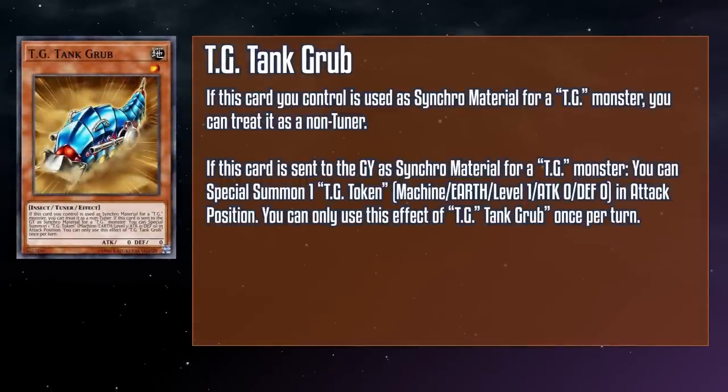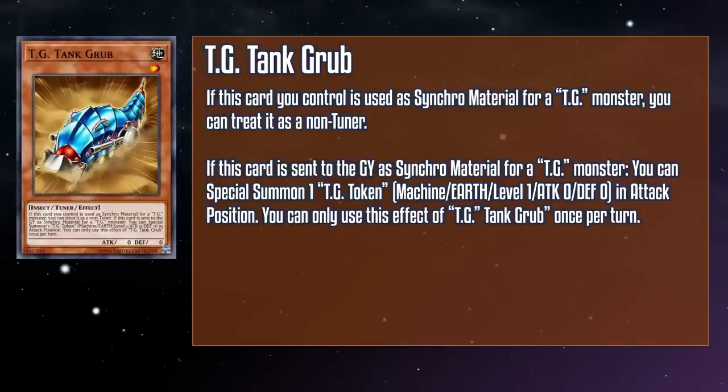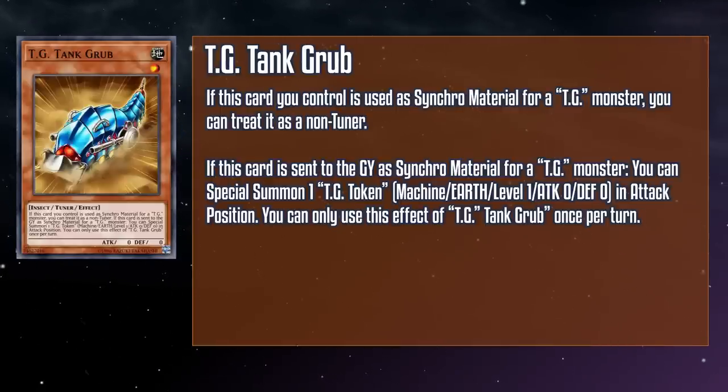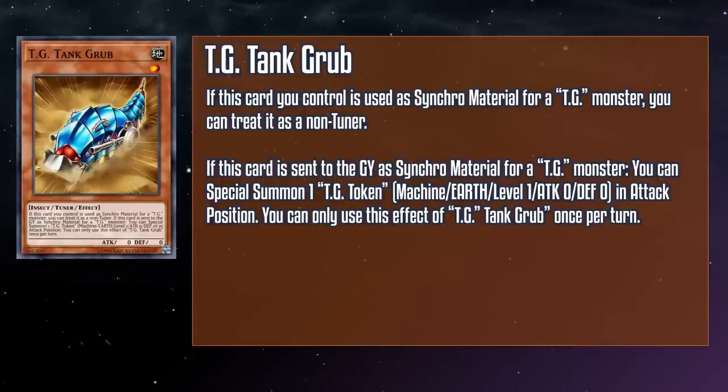TG Tank Grub is a level one earth insect tuner monster with zero attack and defense. If this card you control would be used as Synchro material for a TG monster, you can treat it as a non-tuner. And if this card is sent to the grave as Synchro material for a TG monster, you can special summon a TG token — a level one earth machine monster with zero attack and defense in attack position. Like Raptor, this token can help bridge the gap for your important Synchros, as well as helping cover the material requirements for non-Excel Synchros that need two or more non-tuners. It also has a lot of utility with Synchro tuners, as you can get whatever effect that monster has, then turn it into a Synchro one level higher just by using that token. Make sure you grab some Grub.